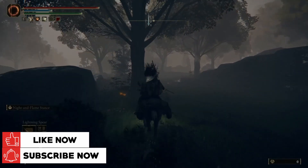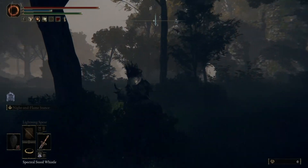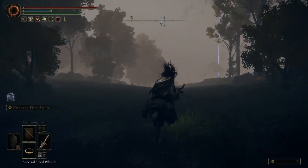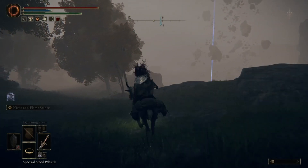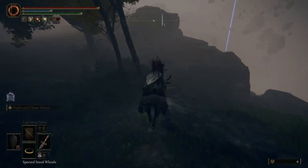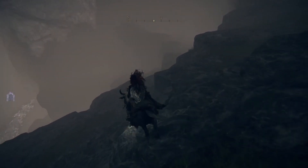So you're going south. You need to defeat General Radahn — he's quite a tough opponent. At one point, as you're heading down south on your horse, you're going to notice a bunch of floating rocks. What you'll do is you'll just work your way down on these rocks.